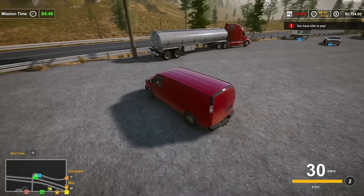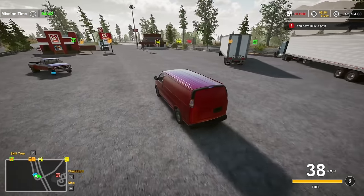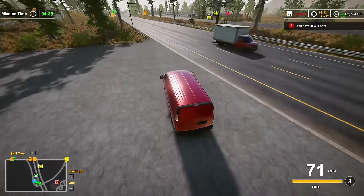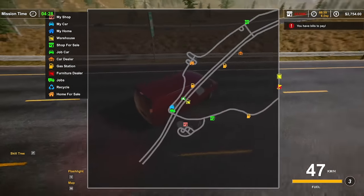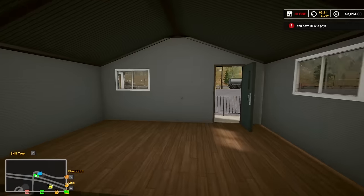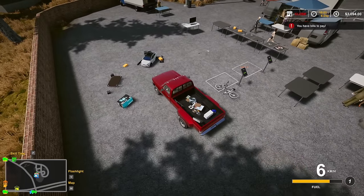I can test out the box cargo truck — this is actually what I was going to buy first. Go to the blinky light. I thought I just had to go across the street — nope, all the way across the map. Well, there we go, mission done. Only $340 for that one but it's pretty easy.